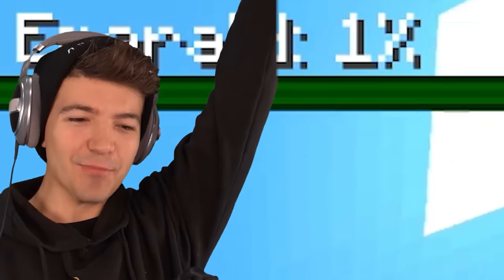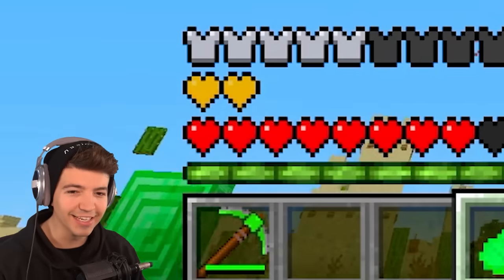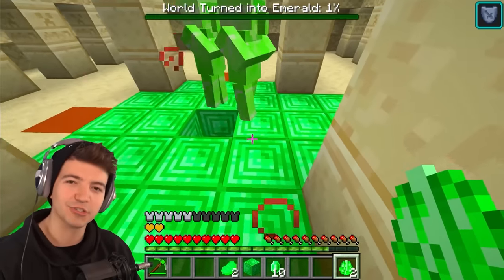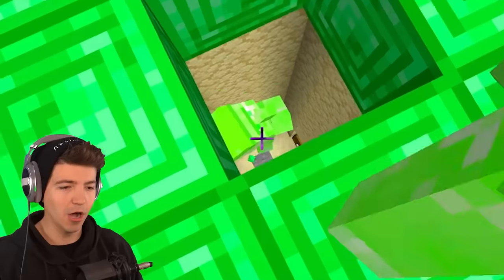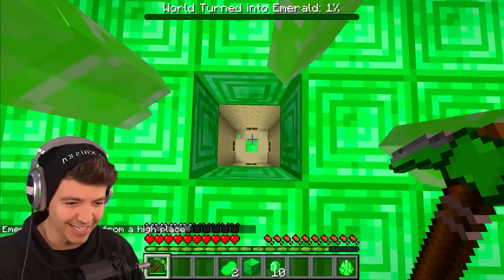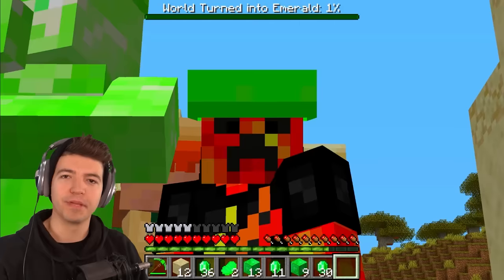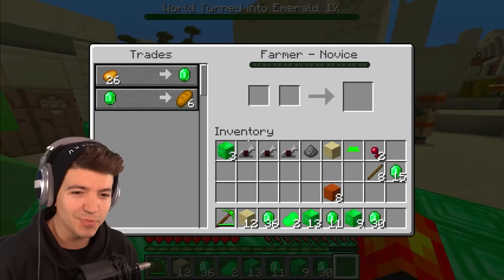When you eat the emerald beef you get absorption hearts and resistance. I have five extra Pauls — what happens when they go down? Just before he died, Paul turned the pressure plate into emerald. I'm gonna keep this Paul alive for the entire video because I don't want people to be appalled at me. The nice thing about turning the world into emerald is we can make trades with villagers easily.